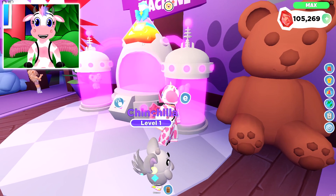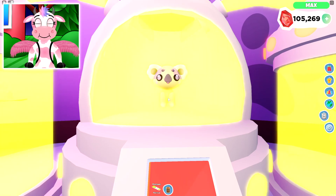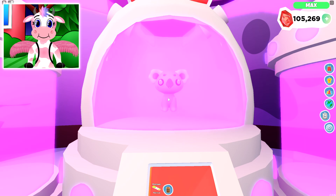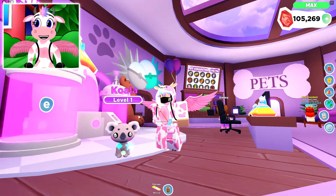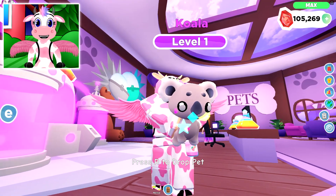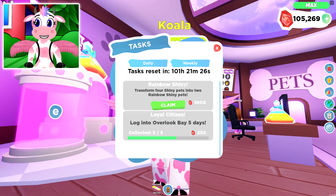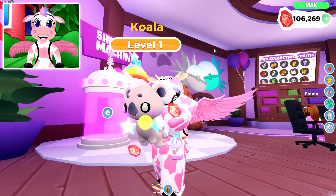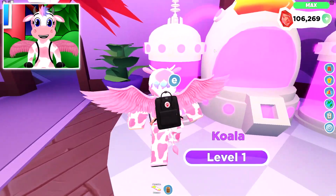Now let's go ahead and make our second Rainbow Shiny, which is the Koala pet! Let's go ahead and stick both of these into the machine and turn it on! And there we go — now we have a Rainbow Shiny Common Koala! Look how happy he is as a Rainbow Shiny — he looks so cute too! I absolutely love all of these pets! I even got my wiki task for getting two Rainbow Shiny pets for 1,000 gems!